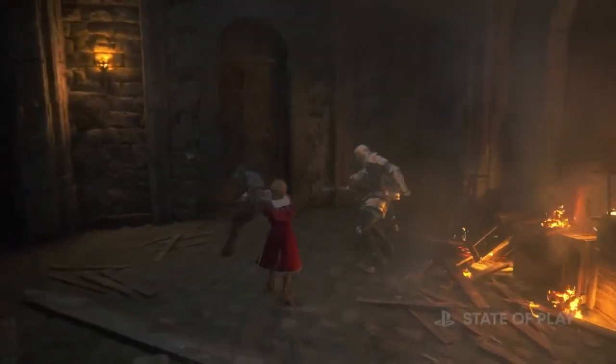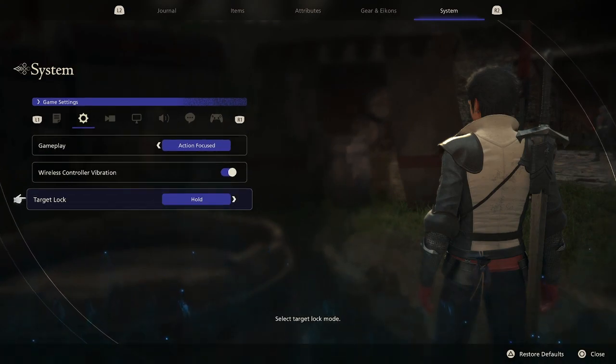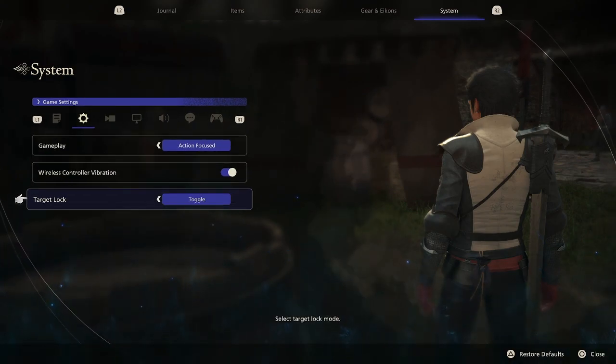The first setting I want to talk about is target lock. There's an option for toggle and hold. I didn't know this for a little bit through the demo — I prefer to have toggle on so I can just press R1 and forget about it, but there's also an option for holding it to keep it on as well.